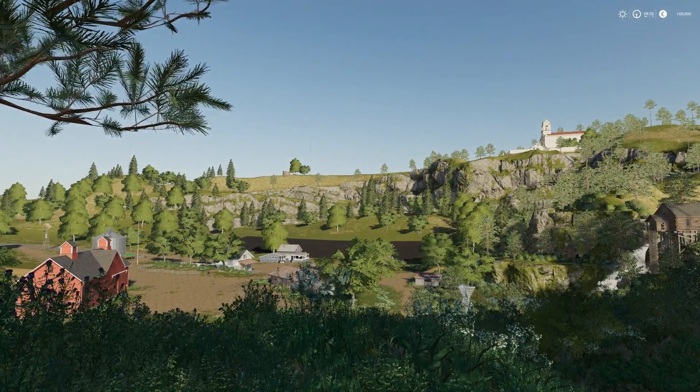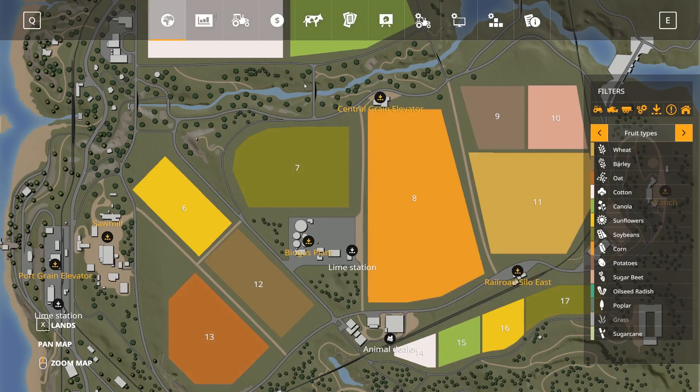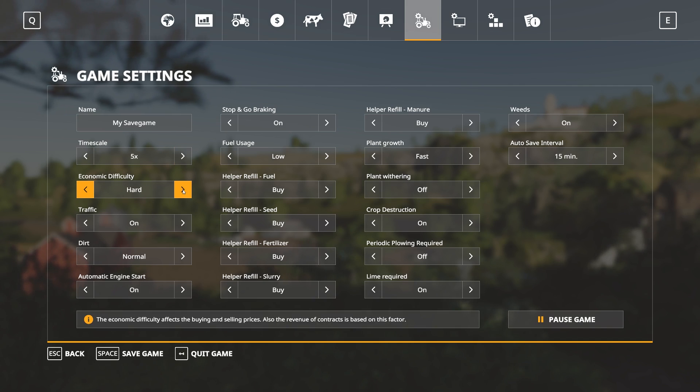Once you're in the game, if you go into your options menu at the top, you're going to see — with this new patch 1.2.0.1 — just below the time scale, you now have an economic difficulty setting with options for easy, normal, and hard.